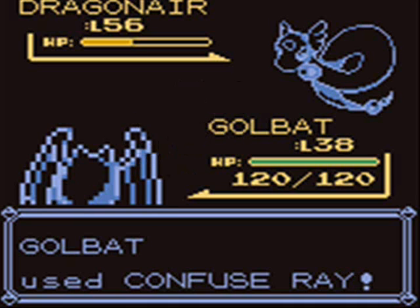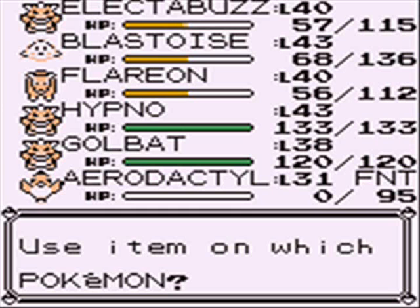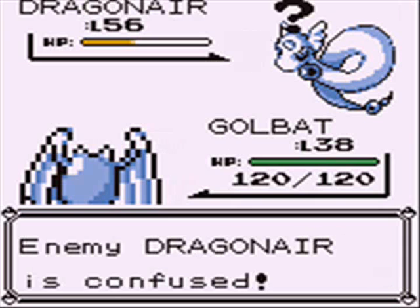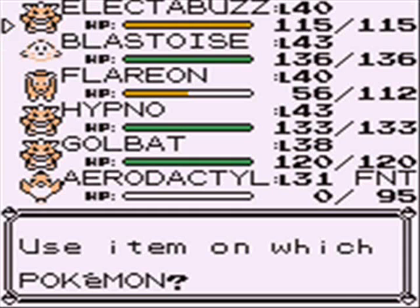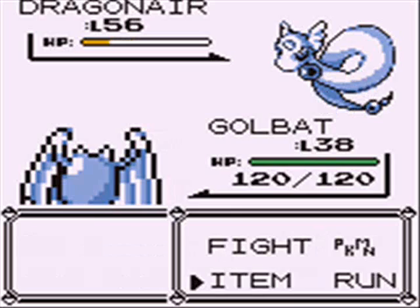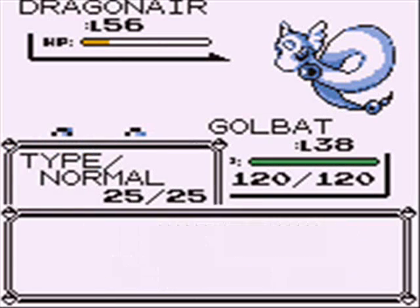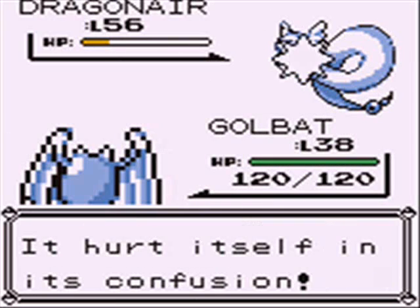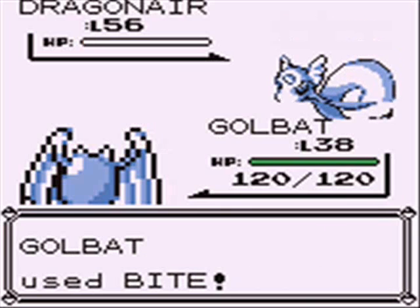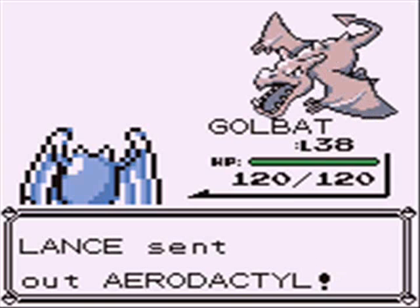In a battle like this, where the opponent's Pokemon can one-shot you almost guaranteed, what you're going to want to do rather than focusing on fully healing - like using a Revive and then a Hyper Potion to get health to max - is just use the Revives and have them attack at half HP. If they get to go first, you're able to at least get damage off. That's much more efficient, because reviving then using a Hyper Potion takes two turns just to get one Pokemon healed, and that means two of your Pokemon could get knocked out by the time you get one fully healed.